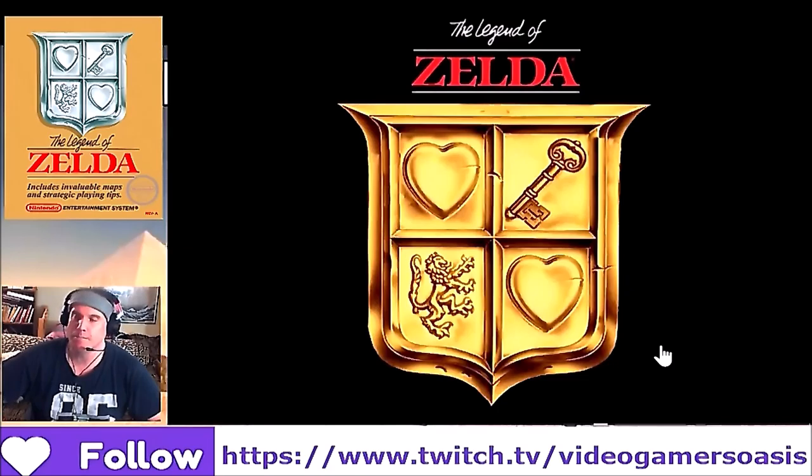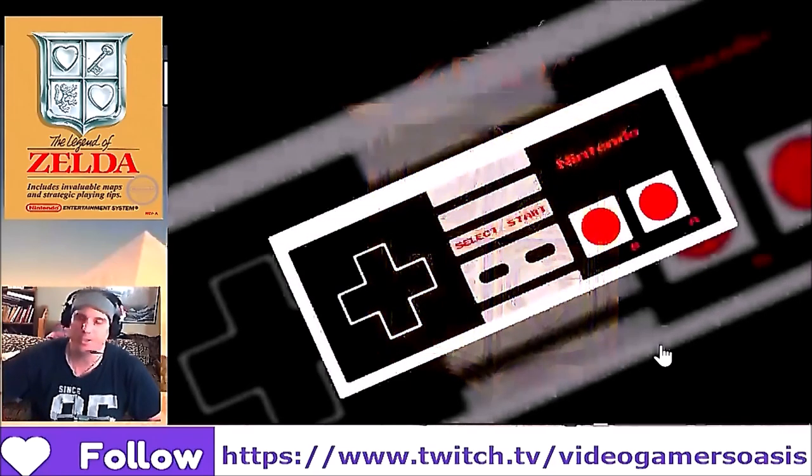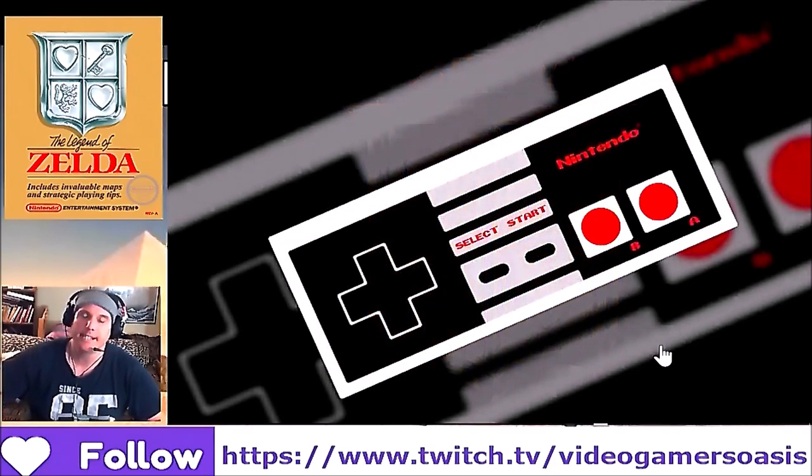Pi is a digital currency mining app. It doesn't take much of your operating system on your cell phone — it's very light — and you can earn digital currency through the app. Check out the link for Pi. The password to use to access the network that I'm building is Video Gamer's Oasis.